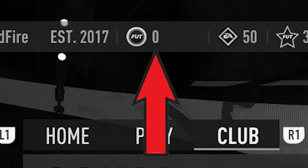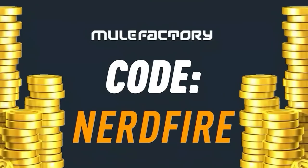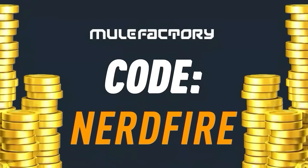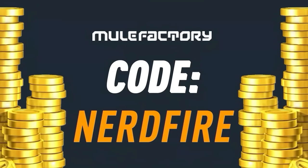Here we are with the upgrade pack slash maybe picks for the road to the knockout, so let's open a load of these up and see what we can get. If you've got a terrible team and no coins and want to buy some of the brand new players from the road to the knockout promo, head over to mule factory.com to get the cheapest, most safe, reliable coins and use the code nerdfire at the checkout for five percent off. Link is in the description below.